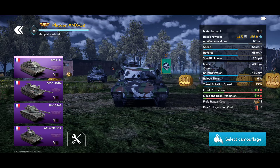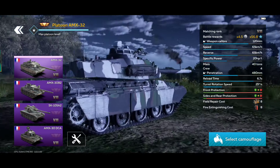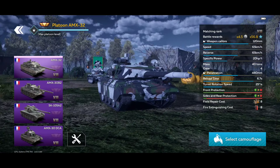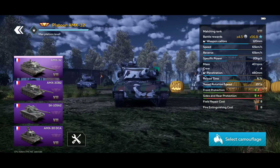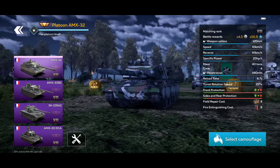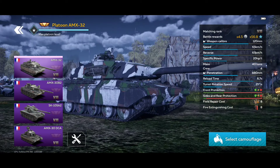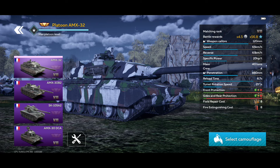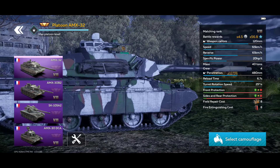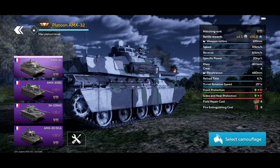The AMX 32 has a 120mm main gun. It's very fast — 65 km/h top speed, and reverse is also 65 km/h. Average penetration is 480mm, basically the same amount of penetration that we see on the Leopard A1A1 L34, and about the same average penetration as the Leopard 2K as well.